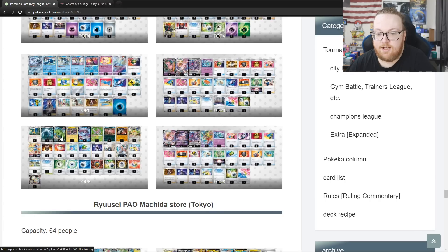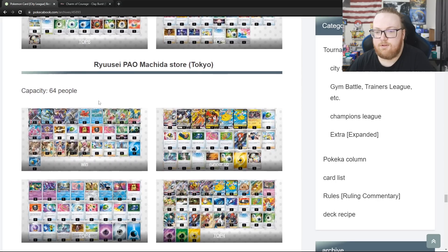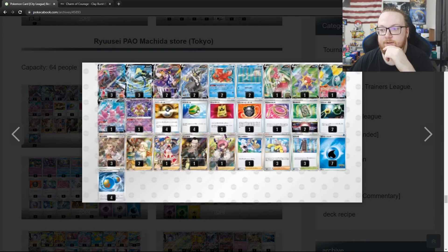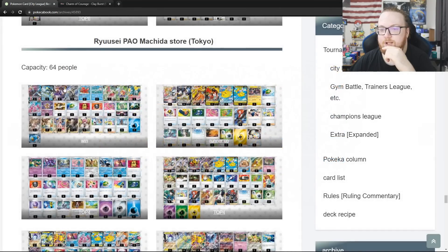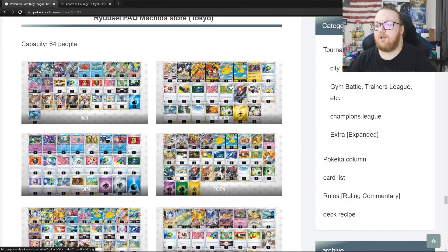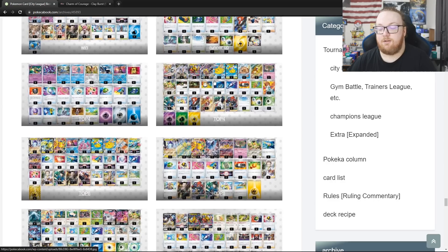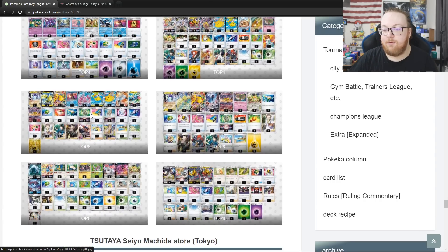Another Lugia deck — Single Strike playing the Luxray. Next there's a 64-person tournament with Rapid Strike Inteleon Urshifu with Starmie V, Drapion, and Medicham winning this event. Then Arceus Tapu Koko Flying Pikachu with Luxray and Reversal Energy, Lost Zone Box with Kyogre Zamazenta, and Arceus Giratina Flying Pikachu. Lots of combinations of Arceus with Flying Pikachu, Duraludon, Giratina, Alolan Vulpix V-Star. In top 8, there are two different Miraidon EX decks — one with Magnezone and V-Star Flying Pikachu, and one without those evolution lines.